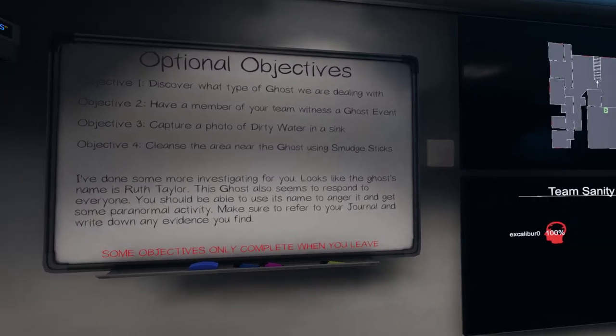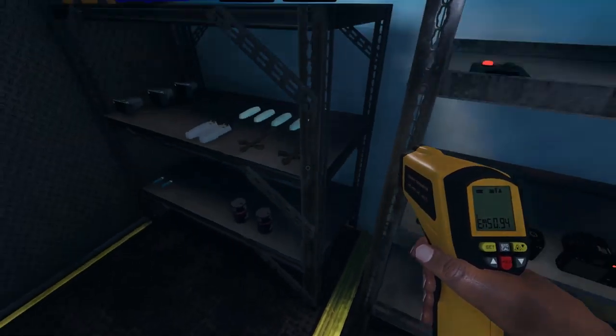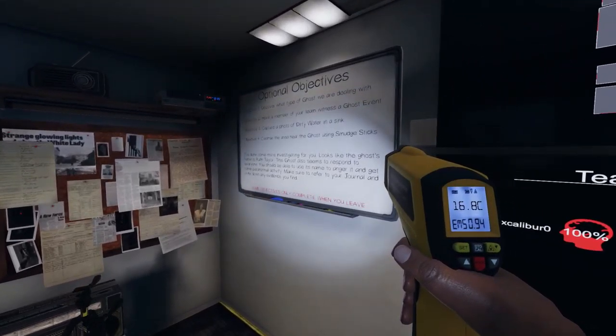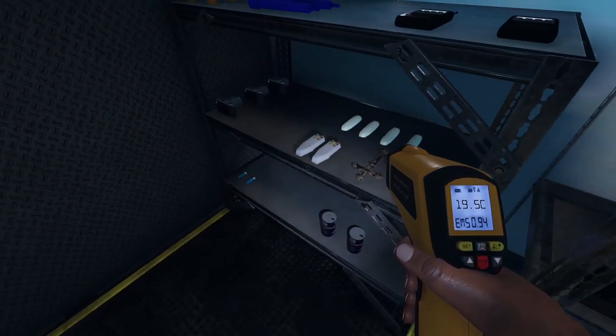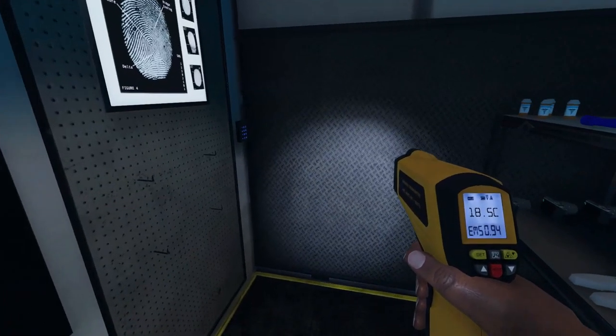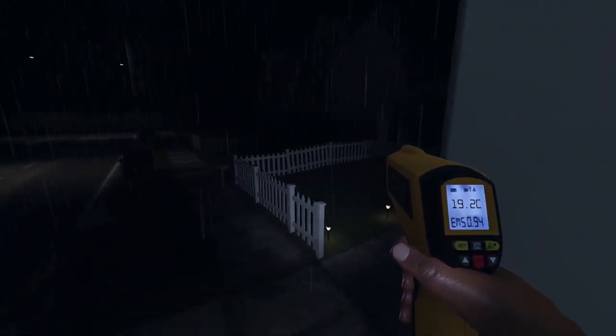It's going to be a little bit scary not having my friends here, because usually it's a bit more comforting when you have multiple people that can go in with you so you're not going in by yourself. But let's see. Objective: have a member of your team witness a ghost event. Okay. Dirty sink — that one's not really reliable, so if I can't get it I'm not going to risk my life trying to get it. And then cleanse the area using smudge sticks.